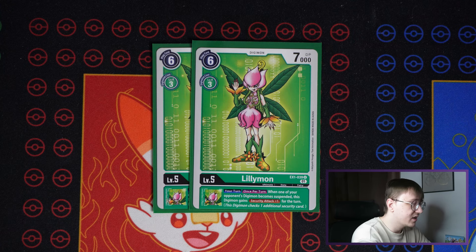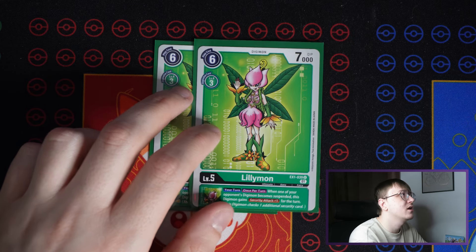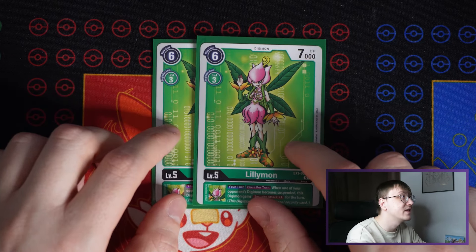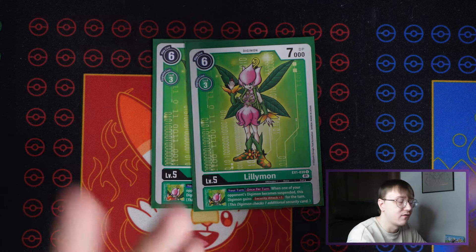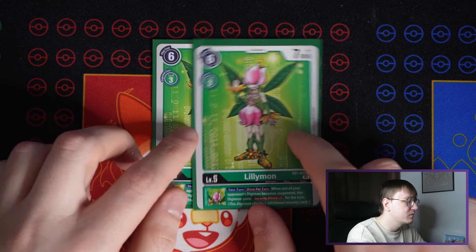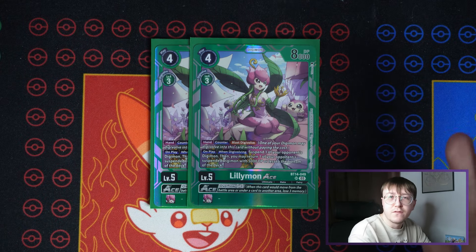Going into level fives: I play two Lilymon from EX1. This is a more generic option — probably one of the better options available, though I don't think it's incredibly powerful. You do have access to Security +1 when your opponent's digimon is suspended. It's okay, nothing game-changing, but there isn't really anything else in the Lilymon slot that I like more, so I just play two Lilymon here.